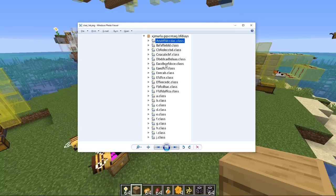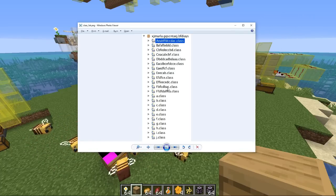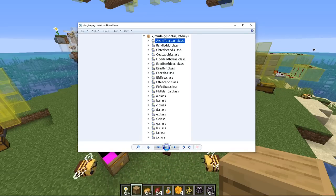Notice how everything is just labeled with random letters. A lot of times they go in order — here they're just using A and going upwards until they get to J. This is the way that Minecraft code comes if you were to look at it. It's hard to tell if this area is for mobs, blocks, or entities because they took the original name and gave it some random name. Modders spent a lot of time figuring out what exactly each thing means in the game.